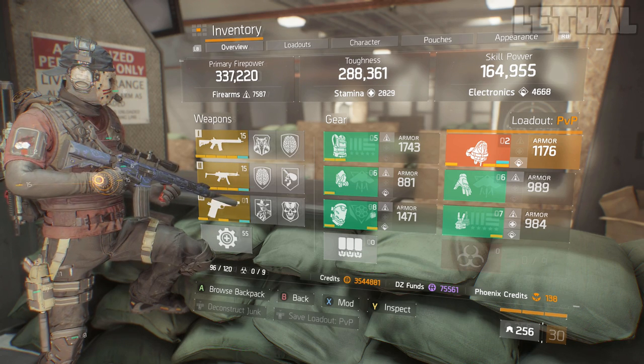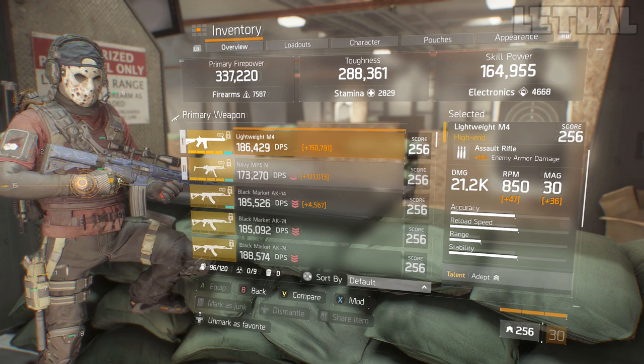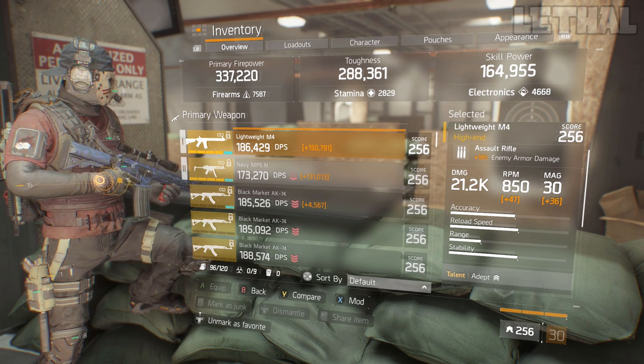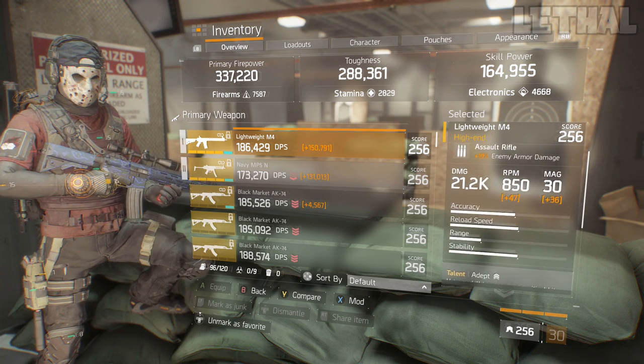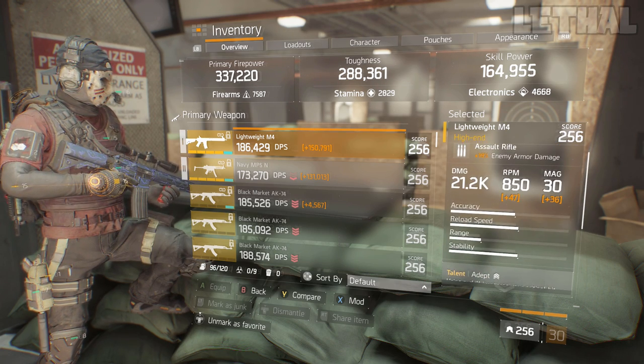The first thing I'm going to show you is my weapon and what I have rolled on it. Keep in mind, the main focus of this build is to pretty much have no recoil on your M4. I'm obviously using the Lightweight M4, and what I have on it is Adept, Competent, Responsive, with 21.2k base damage.